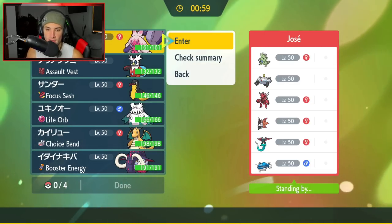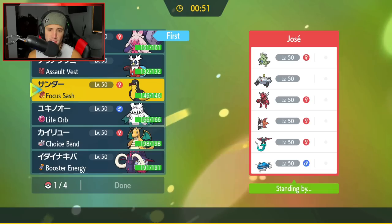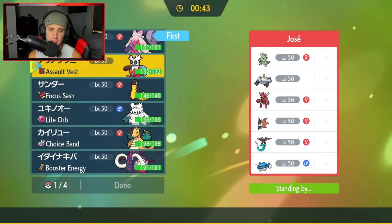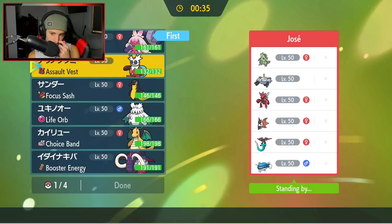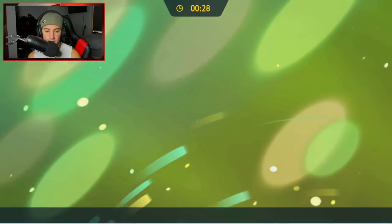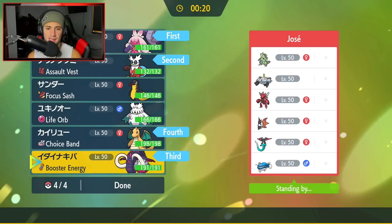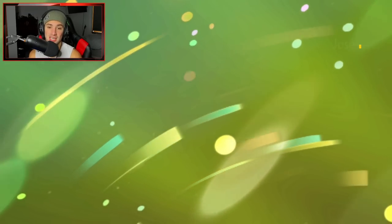Tinkaton's definitely a solid lead here again. I could go Kilowattrel for speed control because a lot of these Pokemon are really fast. I could also go with Iron Bundle - this Pokemon's really, really fast at 206 speed. I think it's going to be a solid lead. I'm going to go with Iron Bundle, bring Abomasnow in the back, and Dragonite - you just can't go wrong with Dragonite. Really cool team we're going up against. Scizor looks absolutely amazing in this game.